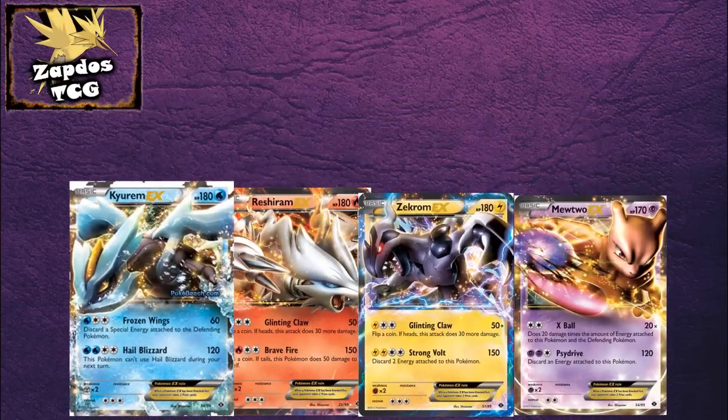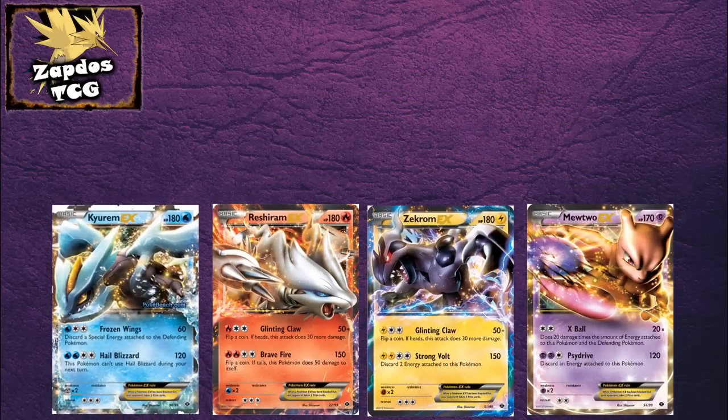2012 is the year where the EX cards join our format once again. So what's an EX card? EX cards are basically the same as Prime and Level X cards — they're more expensive and rare than other cards in the set, but EX cards really stand out because they're so powerful and have a ton of HP.